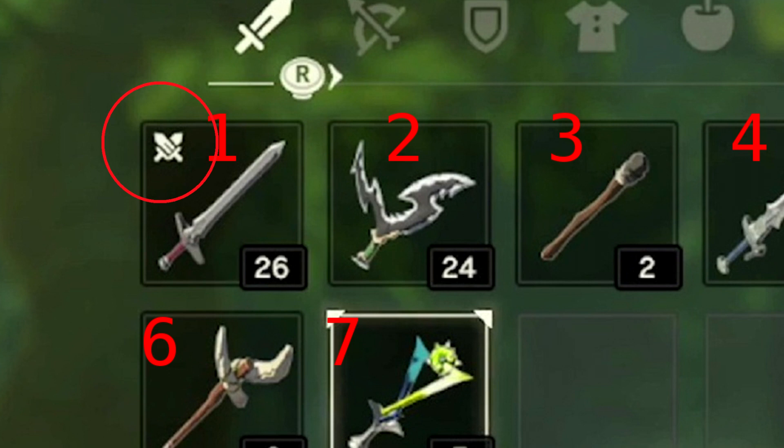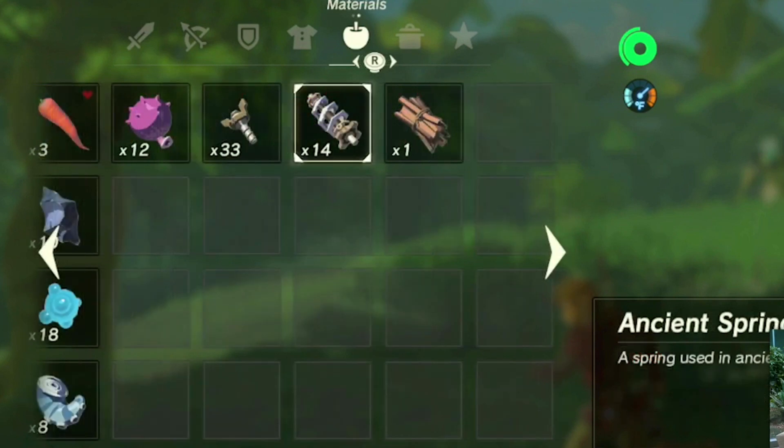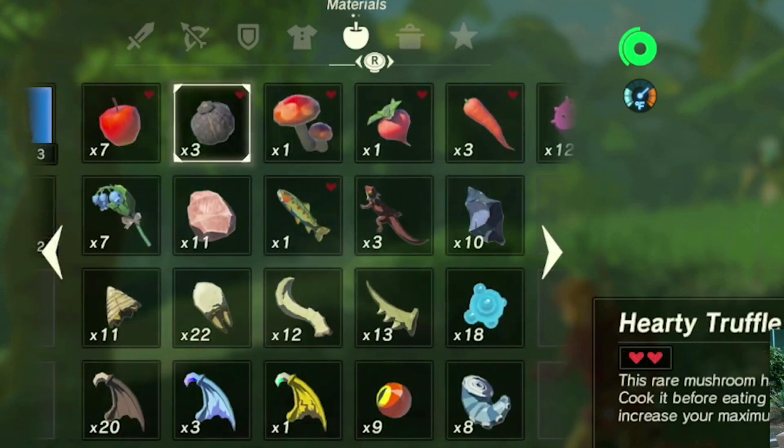Let's look at the material screen, because it has a few new things as well. Most interestingly, the screen for materials now extends to a second page. In the E3 footage I've only seen one page, but then there probably weren't enough materials to even fill the first page. Let's hope that the game keeps adding pages and there is no limit to the amount of different materials we can carry.